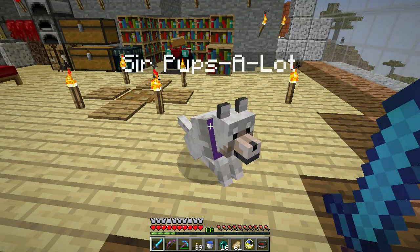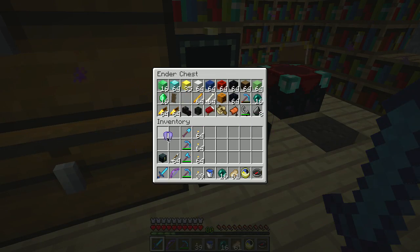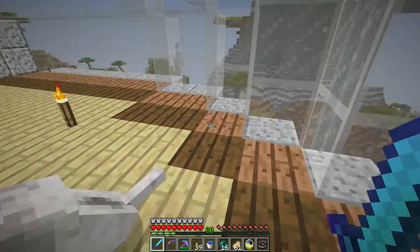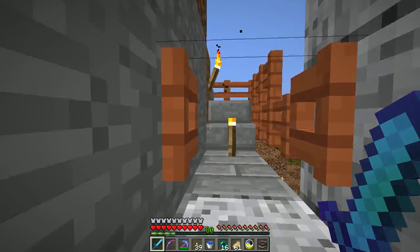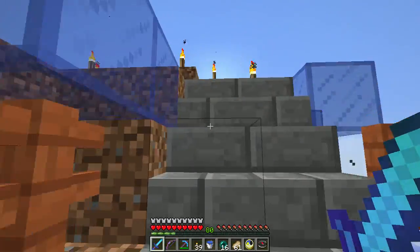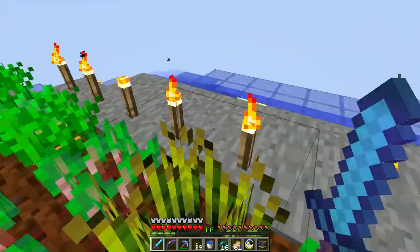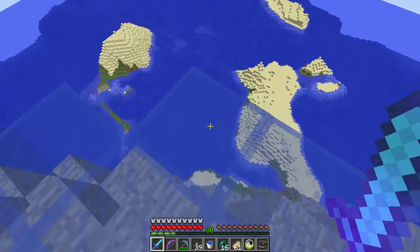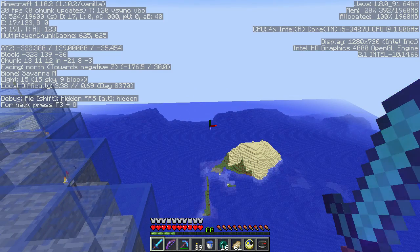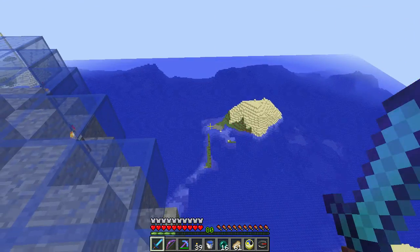Hello everybody and welcome to Minecraft Lamp Party! I've got a pooch — saw an Enderman over on the hill there. I've got this elytra here, which is very exciting. We are pretty high up, at y=139 — not build limit, not crazy high — but I was thinking I haven't tried this.